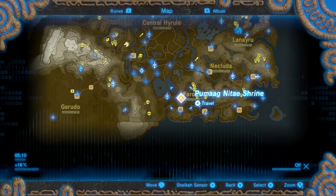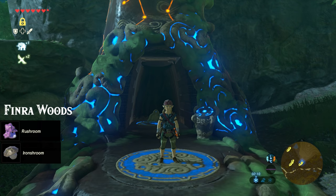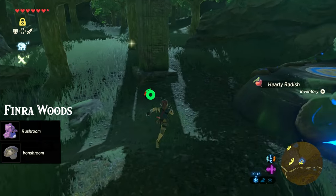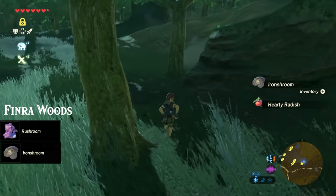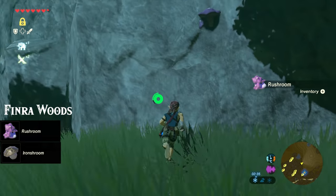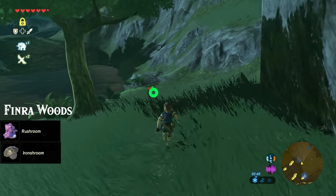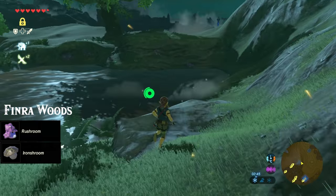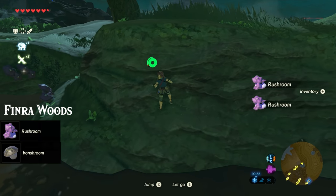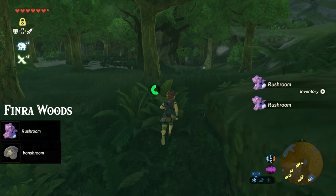Next up we're heading for the Pumag Nittai Shrine in the Faran region. Here we'll be looking for mainly rush rooms and iron shrooms. From the shrine, get a quick hardy radish and an iron shroom. Head north along the mountain wall and pick up the rush rooms that you see — there's one here and one over there. Rush rooms are also used in making speed boosting foods, and we'll use them in combination with the lotus seeds to get the maximum effect. On the other side of this tar pit here is a nice cluster of them. Rush rooms are also used for upgrading the climbing set, which I'm wearing right here.